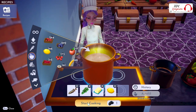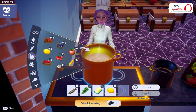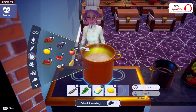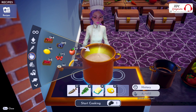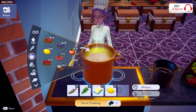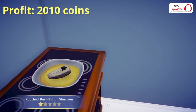Number 2: Poached Basil Butter Sturgeon. Ingredients: White Sturgeon, you can fish these in the Golden Bubbles in the Frosted Heights; Basil, you can forage these in the Peaceful Meadow; Butter, you can buy these at Remy's Restaurant; and Lemon, you can forage these in the Glade of Trust and in the Forest of Valor. This meal will gain you a profit of 2010 coins.